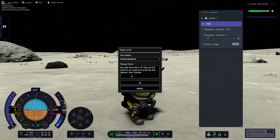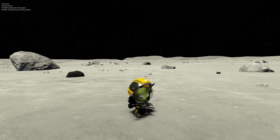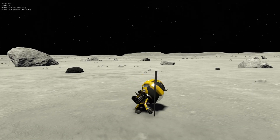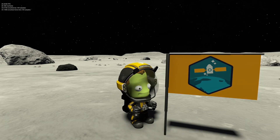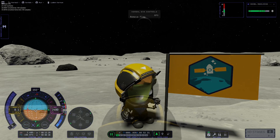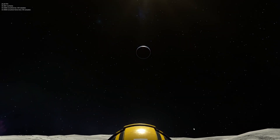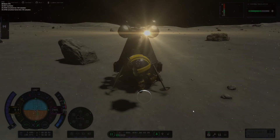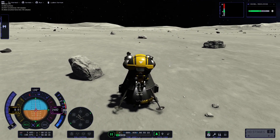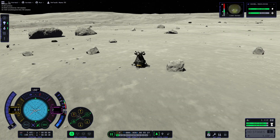Anyway, here we are naming this site — we did part of the stuff where we said we would do all about the things. He's gonna place the flag and inspect it, make sure it's all sturdy. He determines it is good. And here's a cinematic shot of Kerbin, the Mun, and also the sun. I was bored and I was like, let's make some cinema out of it.